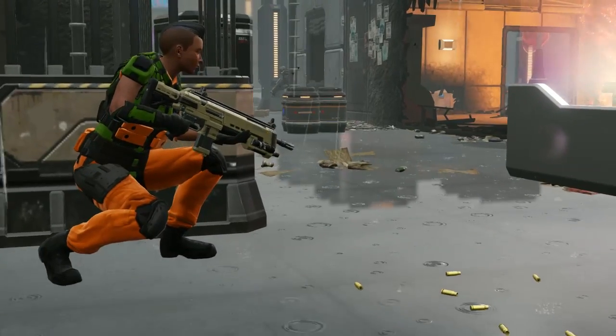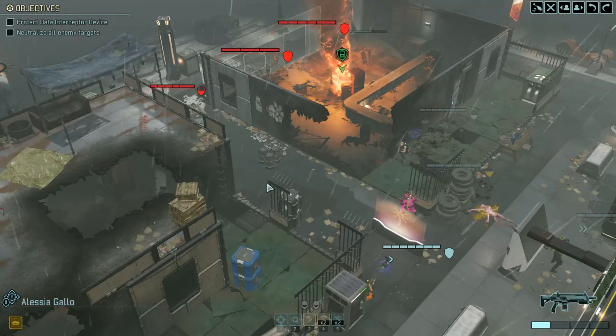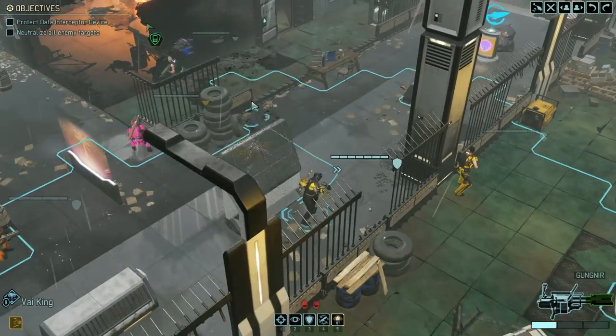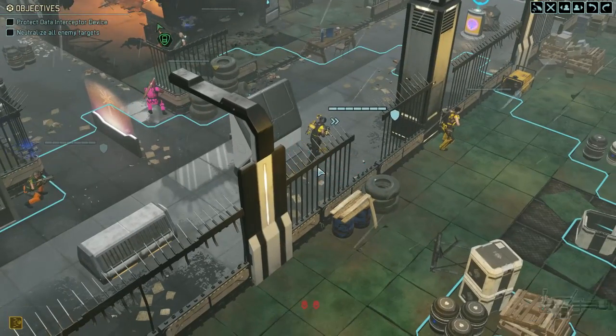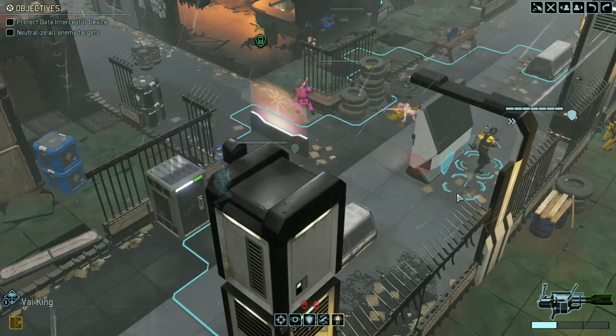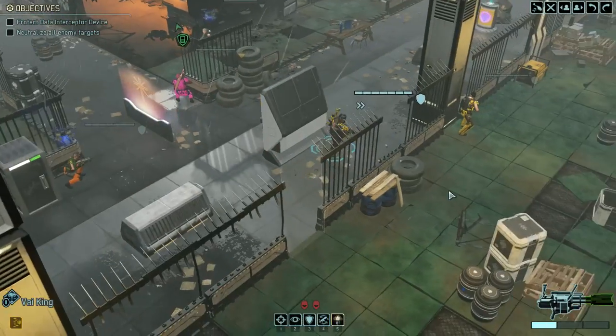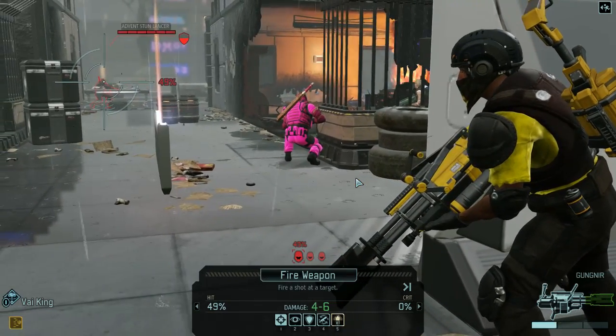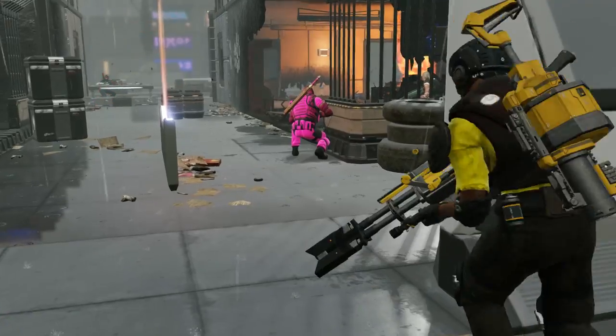I didn't think any of them were going to hit — why do low percentage shots always hit us? That's X-COM baby, that's it. Let's move one over and see if we can get a shot, because the one that's flanking is the target priority. Totally agree.